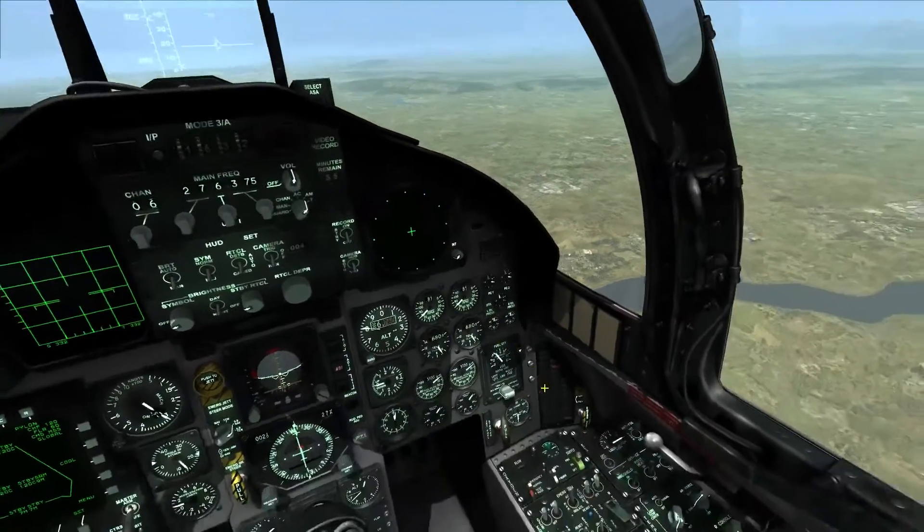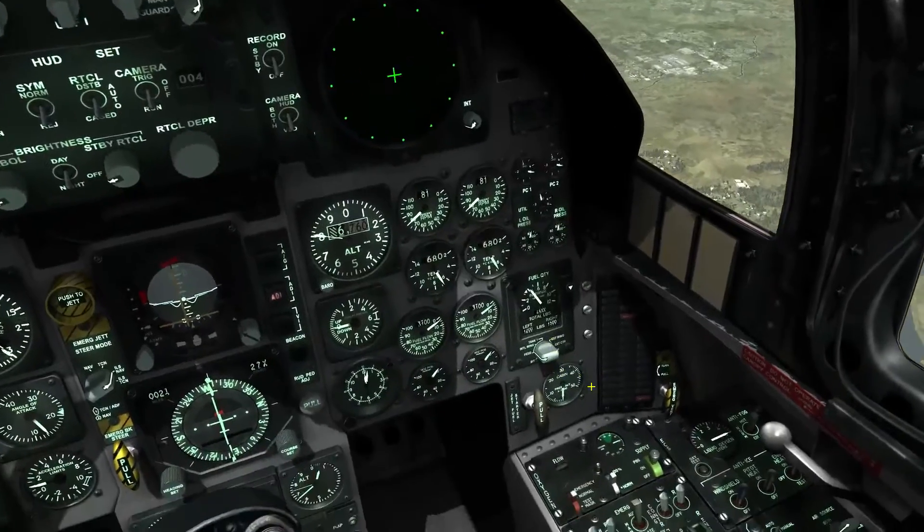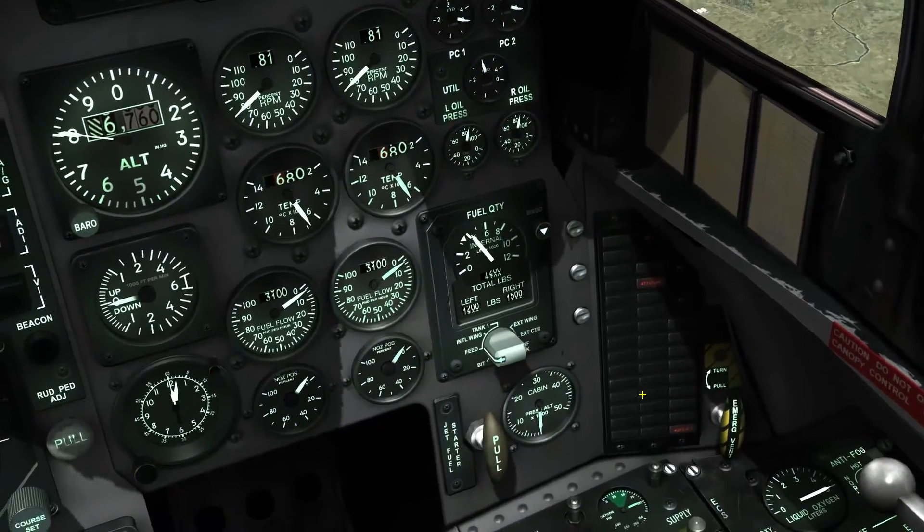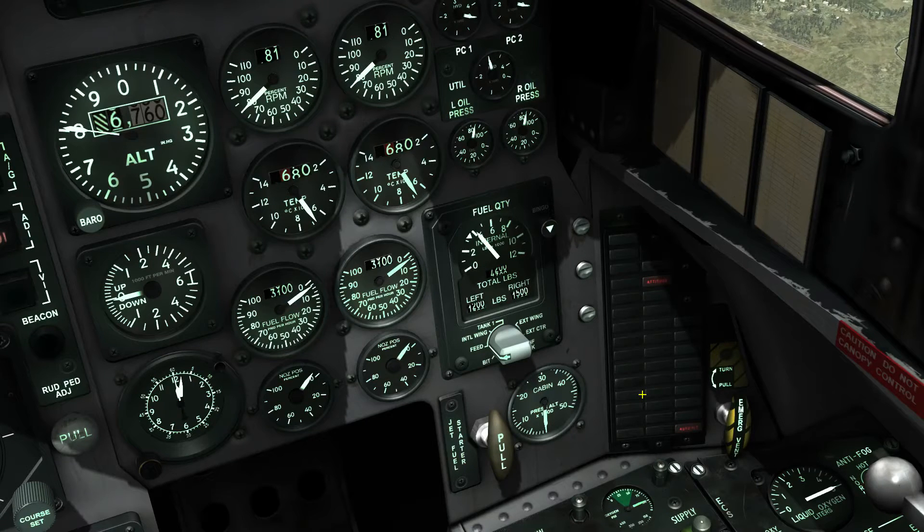Now keep a close eye on the remaining fuel as I activate the fuel dump by pressing the R key once. You can now see the remaining fuel is counting down faster than normal use.